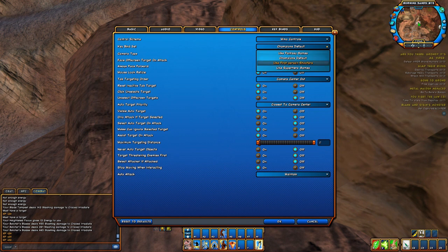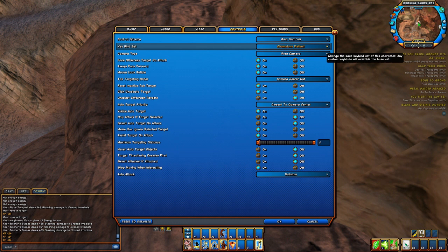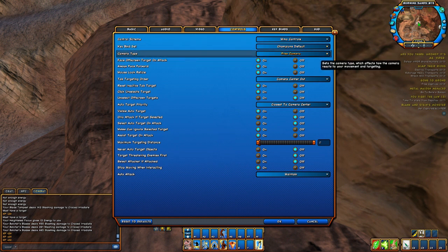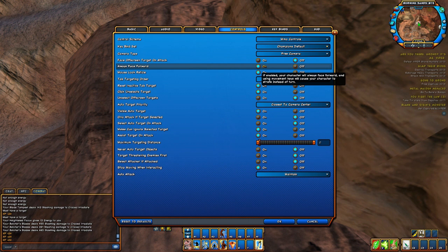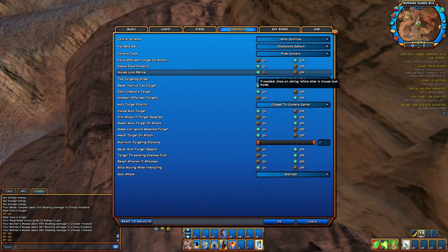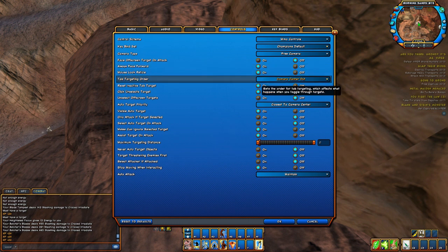With first-person shooter mode, if you right-click you can use your mouse more freely. What you want is Free Camera on. You want Face Off-Screen Target turned off, and always Face Forward on Mouse Look on. Reticle on Camera Center — turn that on. That's the biggie for tab targeting.